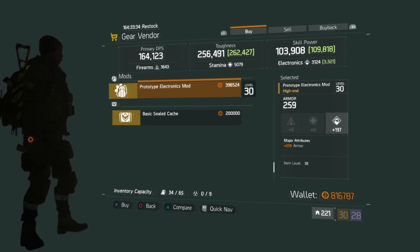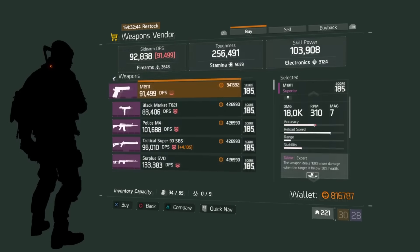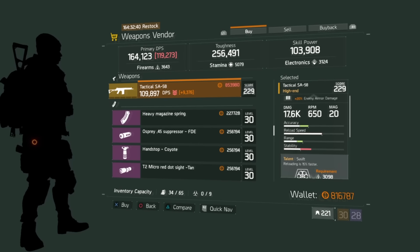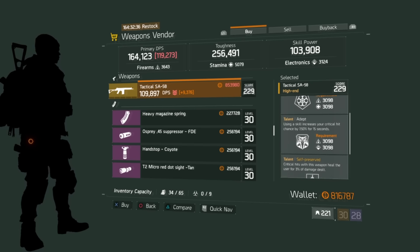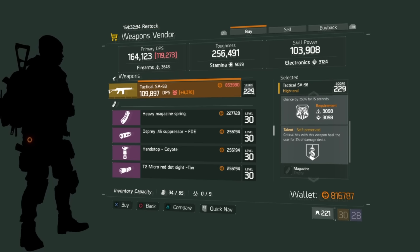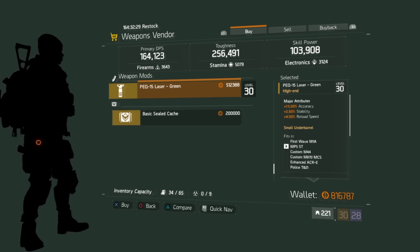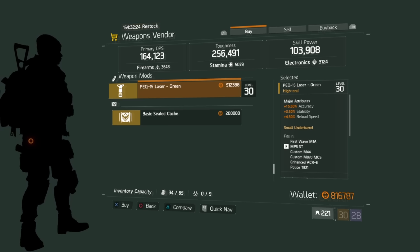At The Grind House, there's a Tactical SA 58 with 20% enemy armor damage, Swift, Adept, and Self-Preserved — not high on my list, kind of garbage. The grip has 15.5% accuracy, 2.5% stability, and 4.5% reload speed — garbage.